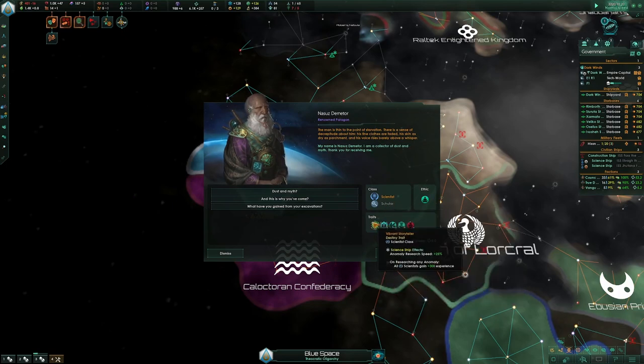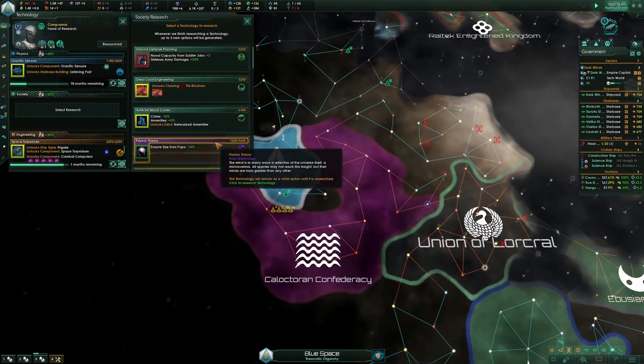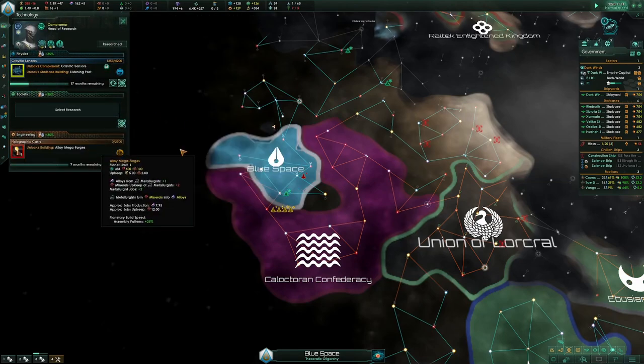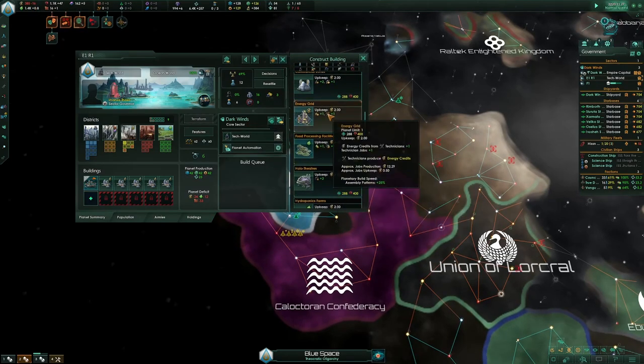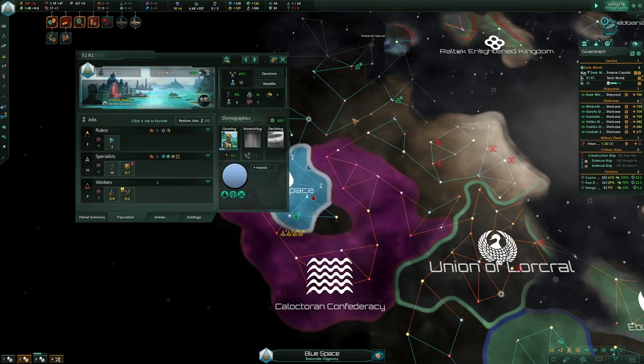Some paragons are kind of useful, but this one's not — I'm just going to ignore him. We're a bit negative on energy, so I might build an energy grid next and then actually employ some technicians.